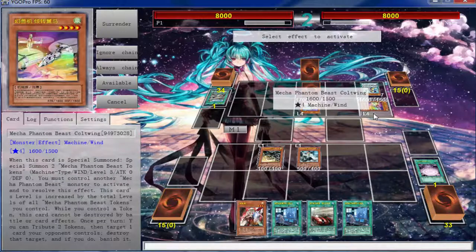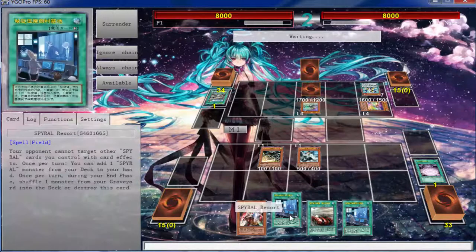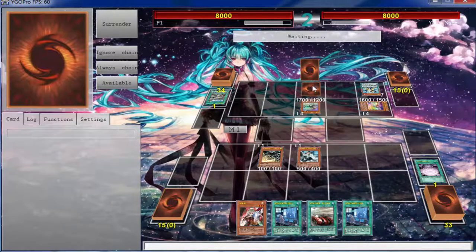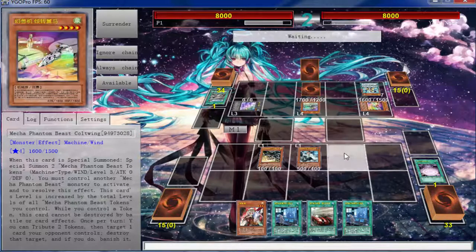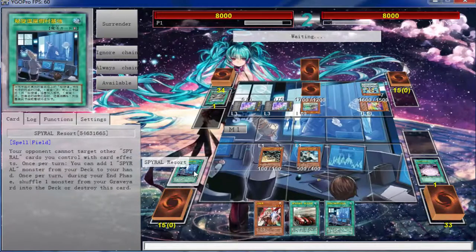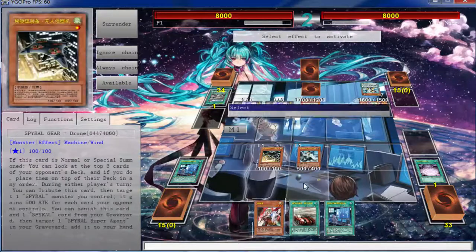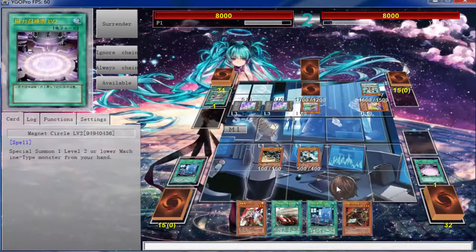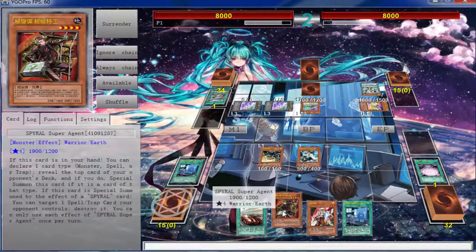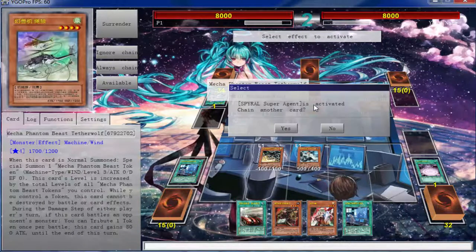He gets two — I guess we can just leave that at the top. It doesn't really matter. It must control another Mecha Phantom Beast — okay, that doesn't do anything. Those are just tokens, that's fine. So now we're going to search Resort, and we want to get a Super Agent so we can pop that back row. Go ahead and get rid of it. I know what you're wondering, guys — yes, I'm playing badly right now. This is easily not the play I should have made.